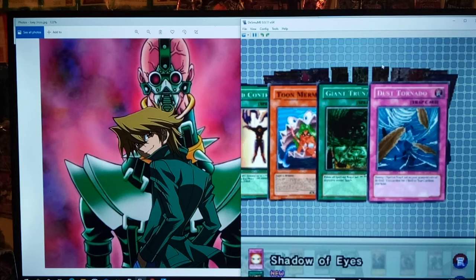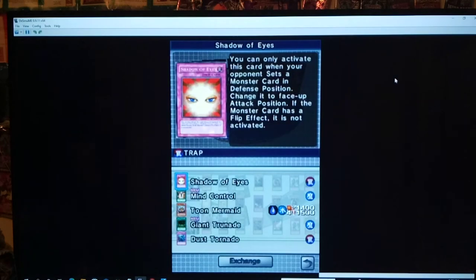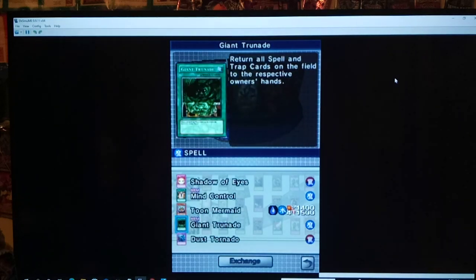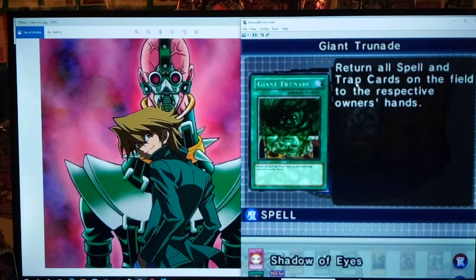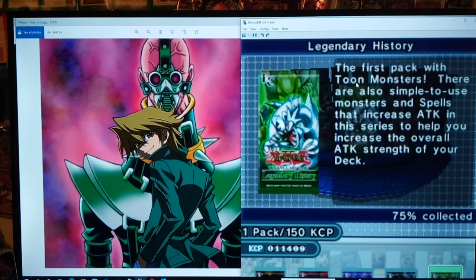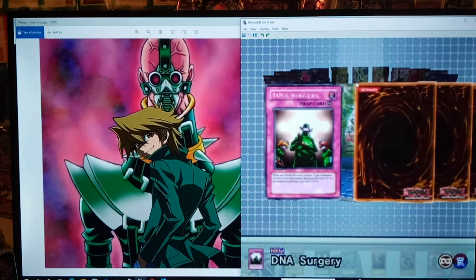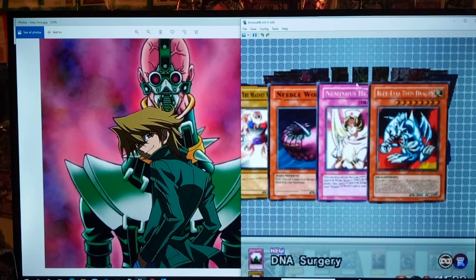Mind Control — I don't think we have that yet. Giant Trunade — did we have Giant Trunade? No, we did not. Some really good cards out of this pack. Mind Control lets you take control of something until the end phase — it can't attack or be tributed, but sometimes it's nice to get it out of the way. Giant Trunade, as I'm sure you guys know, is one of Joey's staple cards — it returns all spells and traps on the field to the owner's hand. In GX Duel Academy you can loop it with Premature Burial. I love Giant Trunade. DNA Surgery also opens up some new deck ideas.